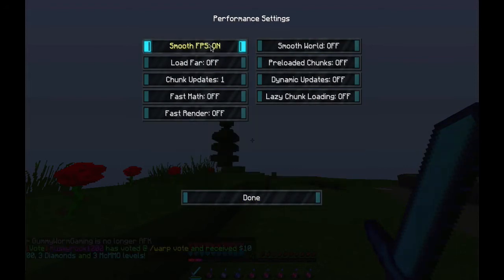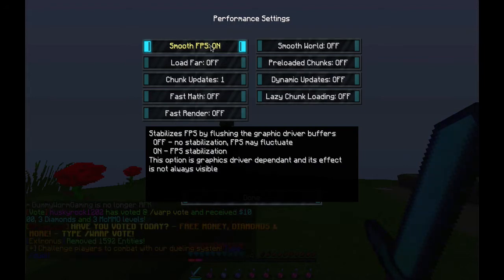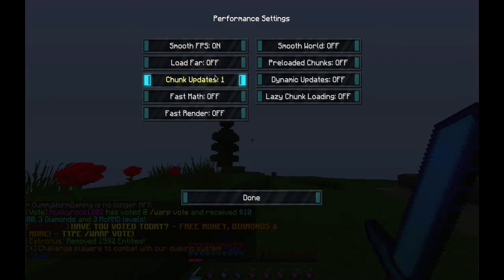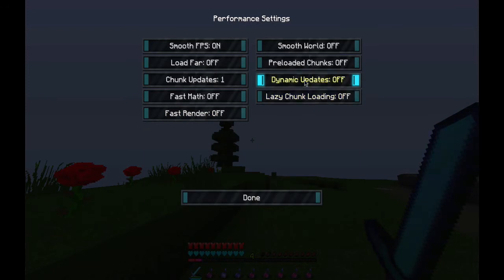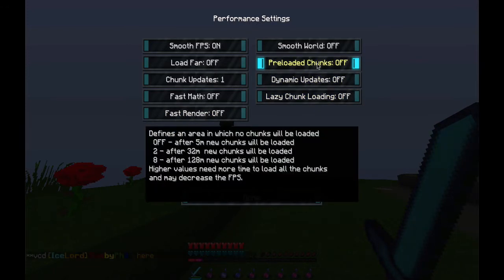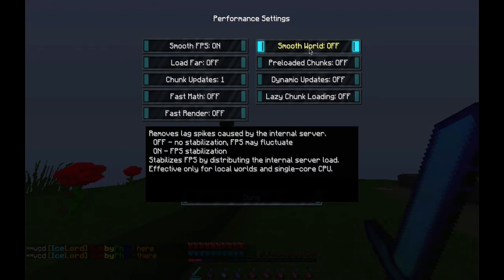And then to performance: smooth FPS on — sometimes if you turn it off it boosts your frames per second, but I keep it on. Load far off, chunk updates 1, fast math off, fast render off, lazy chunk loading off, dynamic updates off, preloaded chunks off, and smooth world — supposed to be on, but I turned it off accidentally while tinkering with my settings.